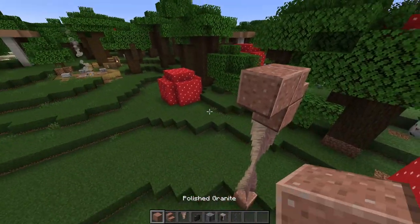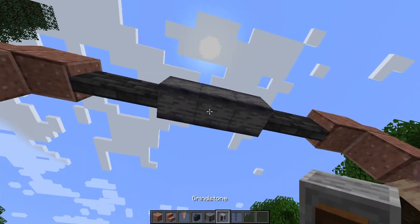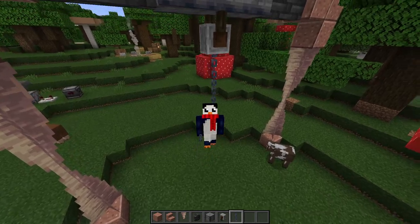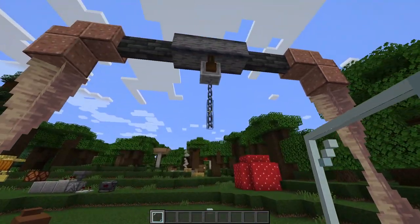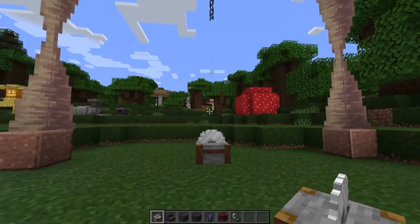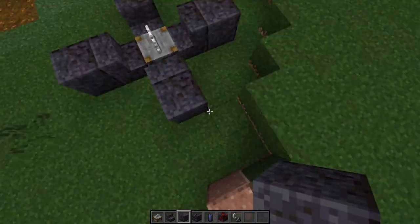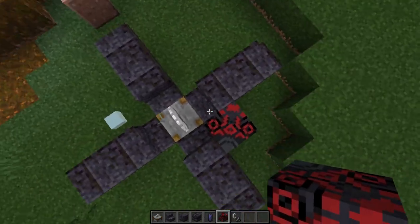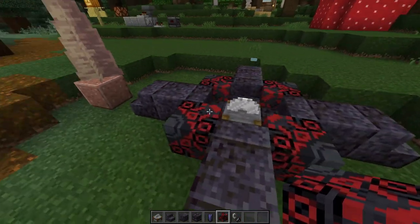Do a granite stair and another polished granite, and mirror that on the other side. Then add 2 deepslate walls and fill in the middle 3 blocks with polished basalt. Coming down from the middle, put a grindstone and 2 chains — basically a crane to hang our poor little villager from. Take a regular glass pane and go down 3 blocks, break the top 2 — that gives us a spot for a villager. Right underneath the glass, put a stonecutter to act as a blade sawing this villager in half. Surround that with polished blackstone stairs, bring each out by one more block, then do another round of stairs — you should have a plus sign going on. Throw in some black glazed terracotta with the red bit poking towards the middle — it could look like blood.